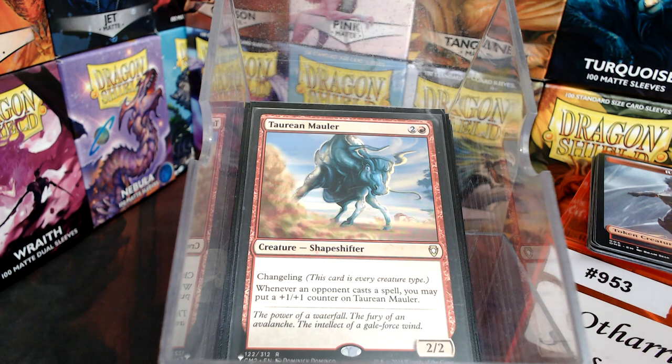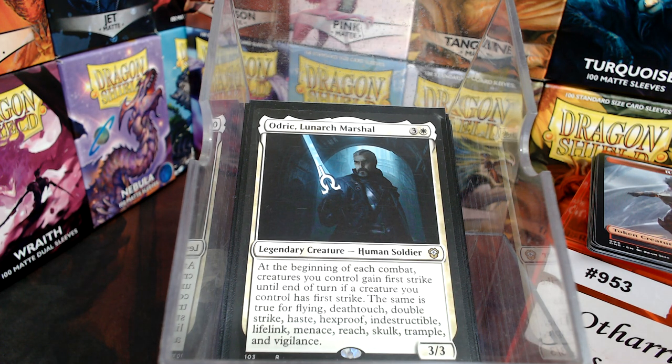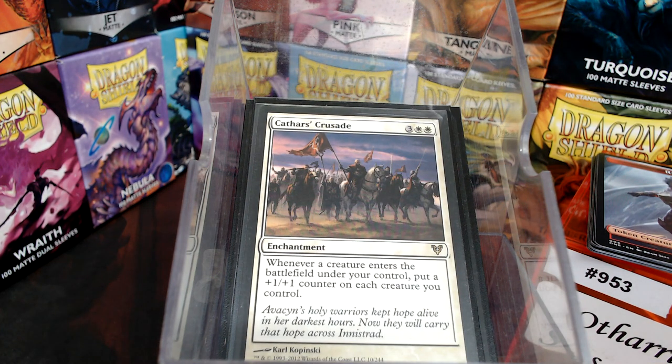I only have three other creatures in the deck: Tari Mauler because it's decent, Odric so our rebels can get the abilities that Othari has, and Phantom General which makes the rebels bigger. Intangible Virtue is also in here — that vigilance is key. The rebels Othari creates come in tapped and attacking, so your existing rebels from previous turns are the ones that benefit from vigilance and can be tapped to bring Othari back if needed.